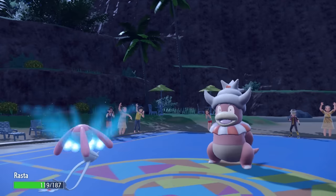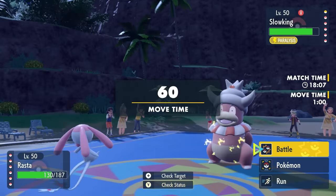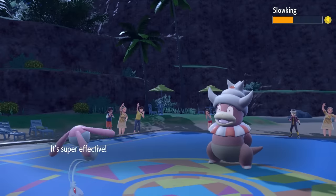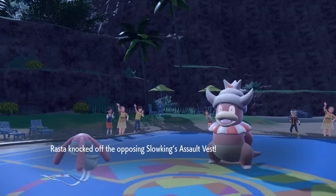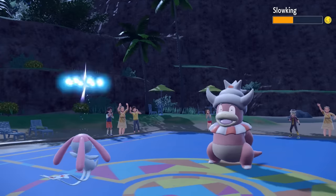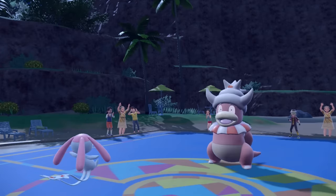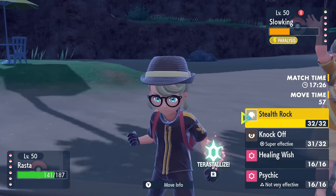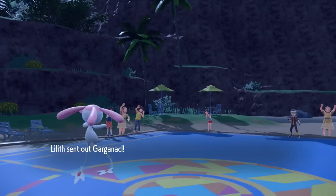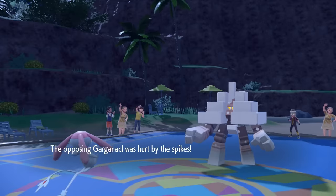They go for Surf which doesn't do a whole lot of damage since I'm running defensive Mesprit with Leftovers. I go for the Knock Off - not only to get rid of its item but for a pretty valuable chunk of damage. I get rid of the Assault Vest, which means my special attack hits a whole lot harder versus this Slow King - one of their main ways of stopping Delphox. They get full para, and once I got the Knock Off I figure they switch to get Regenerator, which is exactly what they do. Another annoying bulky fellow comes in - Garganackle.